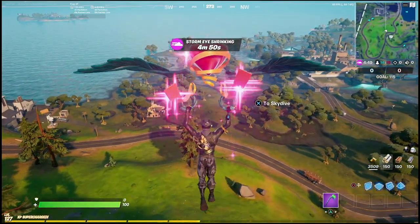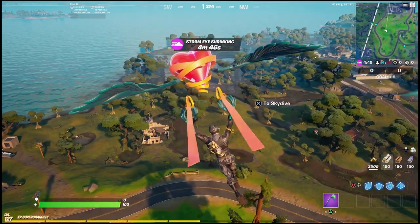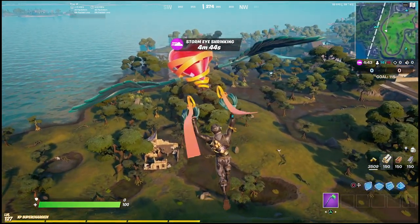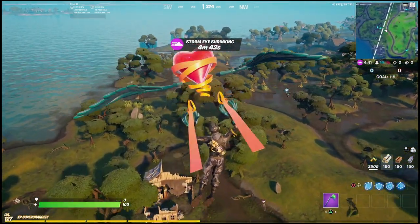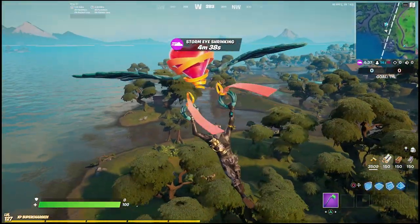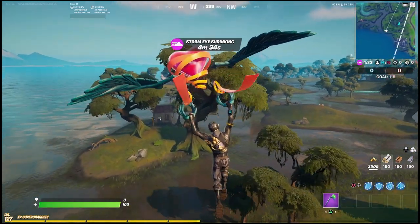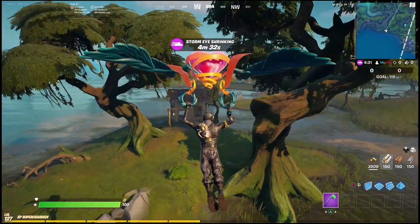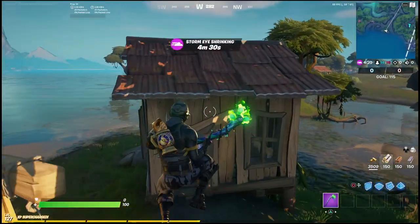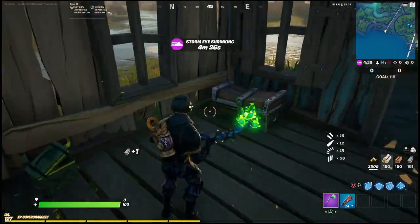As you fly in, you don't really want to head directly to Slurpee Swamp. Instead you actually want to head over towards the back area in this little forest. You're going to see the vendor here depending on where you fly in from, and then you're going to see some of these little huts in the back as well. You can head to the vendor if you really want to get a weapon, but it's going to just take longer.